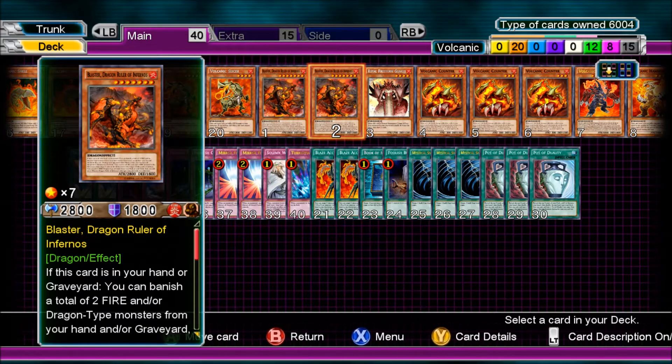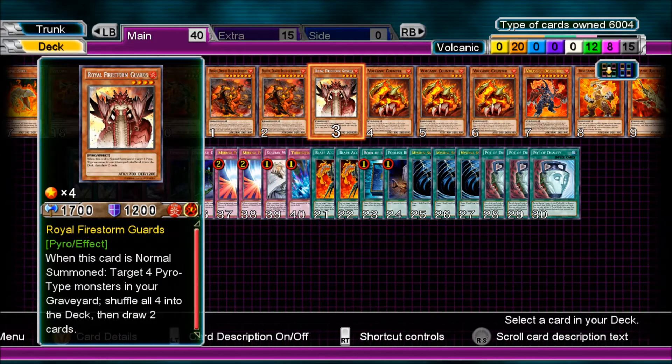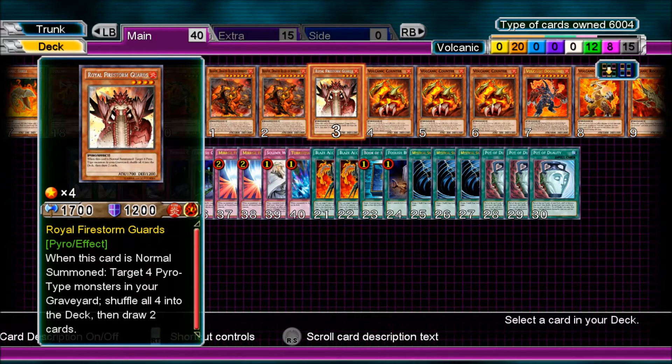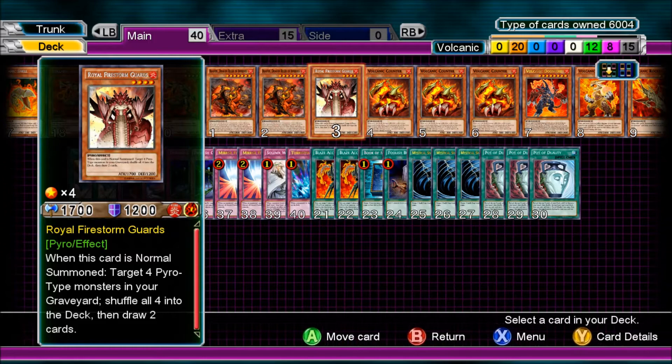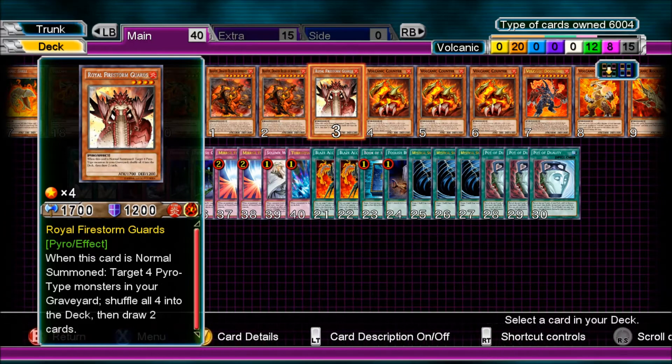You can special summon him. Royal Fire Swarm Guards — when this card is normal summoned, target 4 pyro-type monsters in your graveyard, shuffle all 4 into the deck and draw 2 cards. Every Volcanic monster is a pyro-type monster, and he's pyro-type as well. I just run the one though.